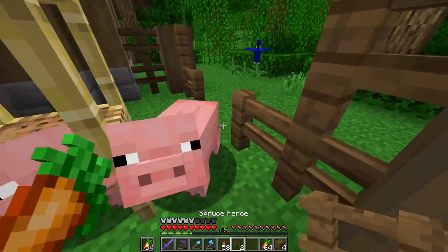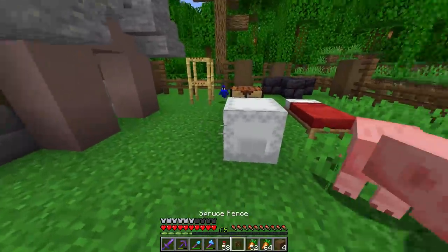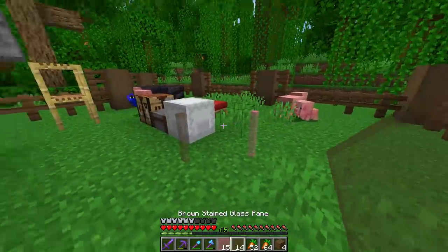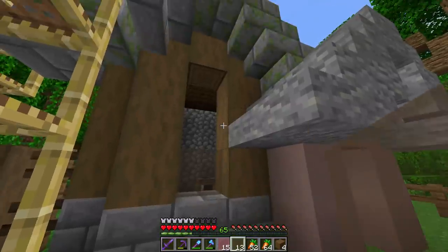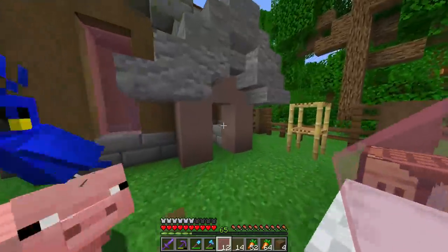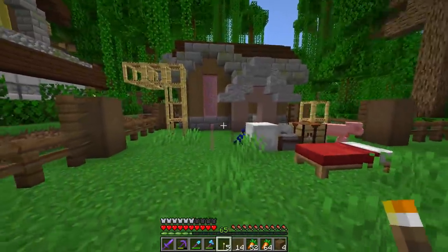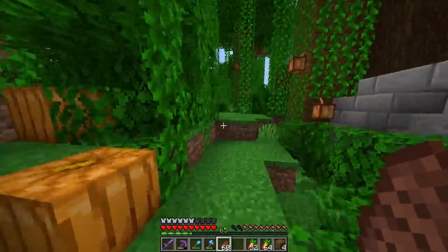I've got gates everywhere — breed the pigs. For the glass, I was thinking pink because of the pigs, or brown because it'll look muddy. There's already a lot of brown though, so let's try pink. Using different color glass is kind of fun — yellow over there, pink over here because pigs. That's perfect. The road is going to turn right here and cut through these trees.